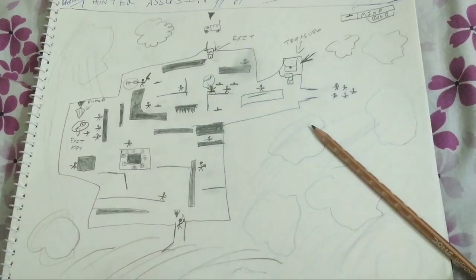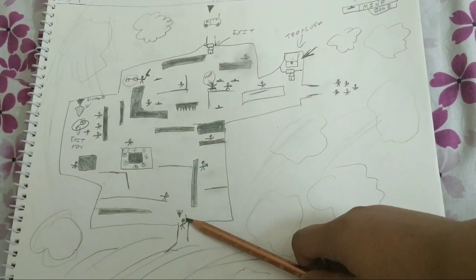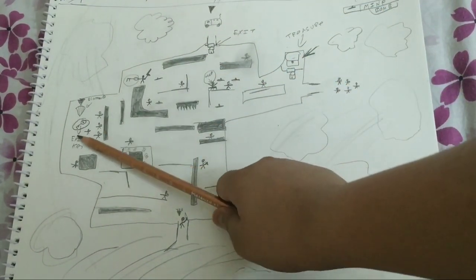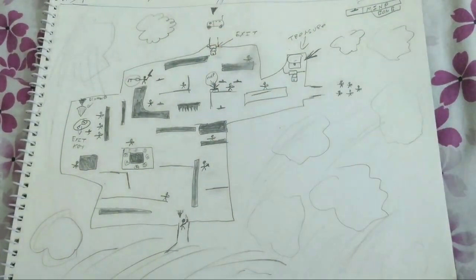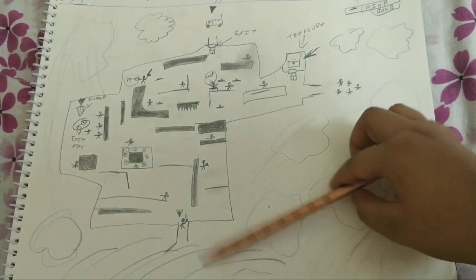So guys, this is the final version. You can see here's you and you only have a knife. What you have to do is collect this treasure and this diamond. There are two types of keys and you have to escape — there's a car waiting for you. So you have to make some strategy.